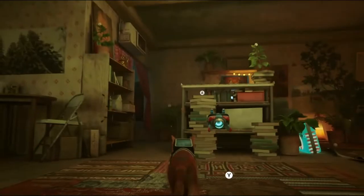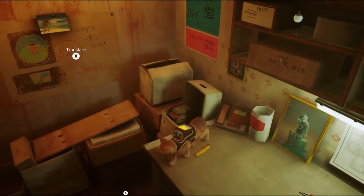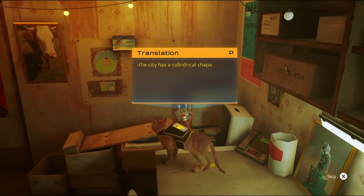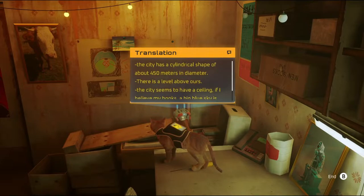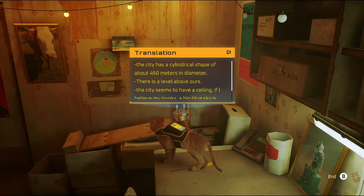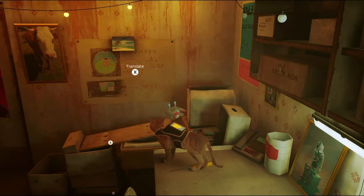I guess we leave through the same window we entered. Did we try this table? Translate — 'the city has a cylindrical shape of about 450 meters in diameter. There is a level above ours. The city seems to have a ceiling — if I believe my books, a big blue sky is hidden behind.' Okay, interesting.